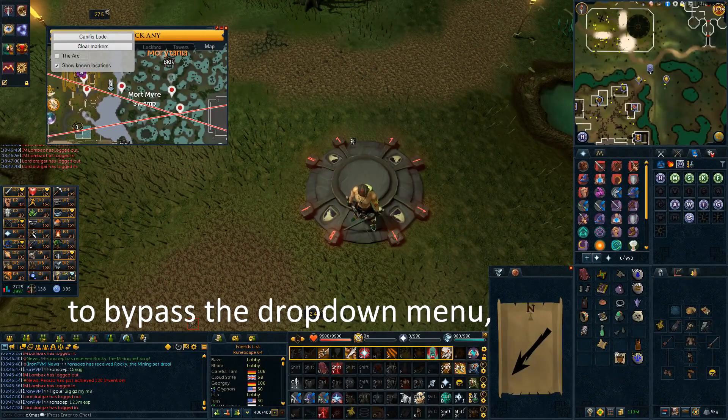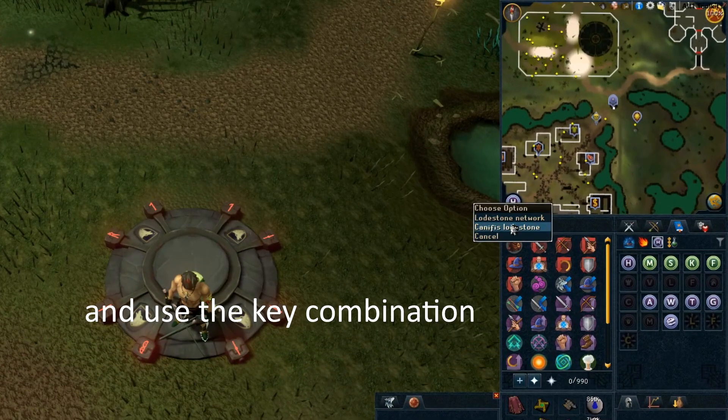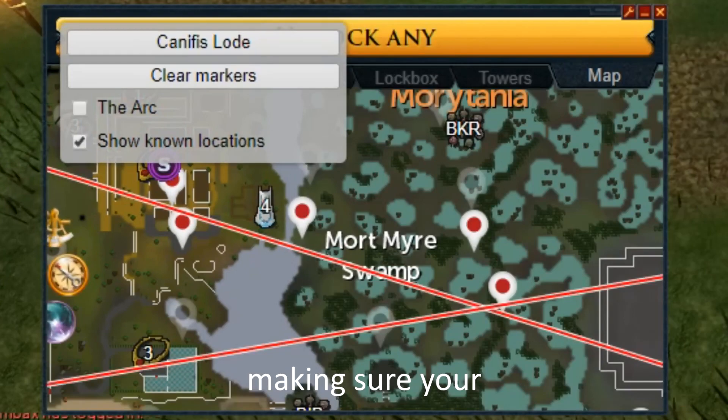Alternatively, to bypass the drop-down menu, after using a lodestone teleport, you can hover over the second option of the lodestone icon and use the key combination Alt and 1 on your keyboard to instantly select it. Once again, making sure your selected location is correct, press the location button to paint the line.